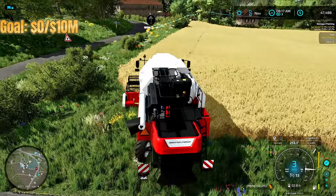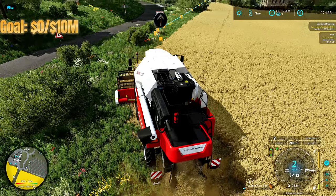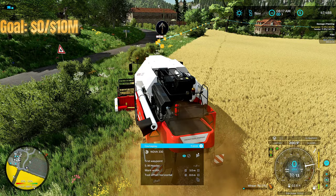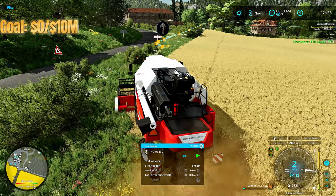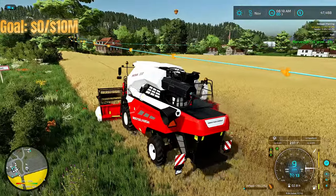We got the course laid in for our harvester, so we're going to turn it loose with the worker and let it get this field harvested. That will let us hop over to a tractor and get ready to start carting all the wheat we're going to get from this field.